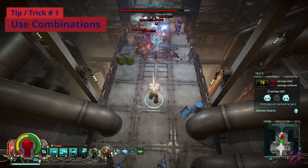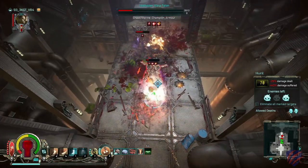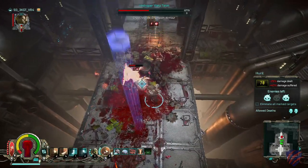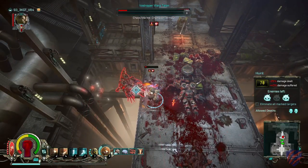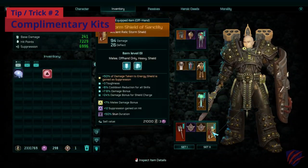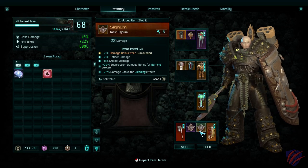Use combinations: use an area of effect attack to disrupt, slow, and weaken foes, followed up by another area of effect attack to soften up enemies before going in for the kill. This works especially well on smaller and weaker horde types. Mix your kits up to complement each other, using different weaponry for each of your two kits.